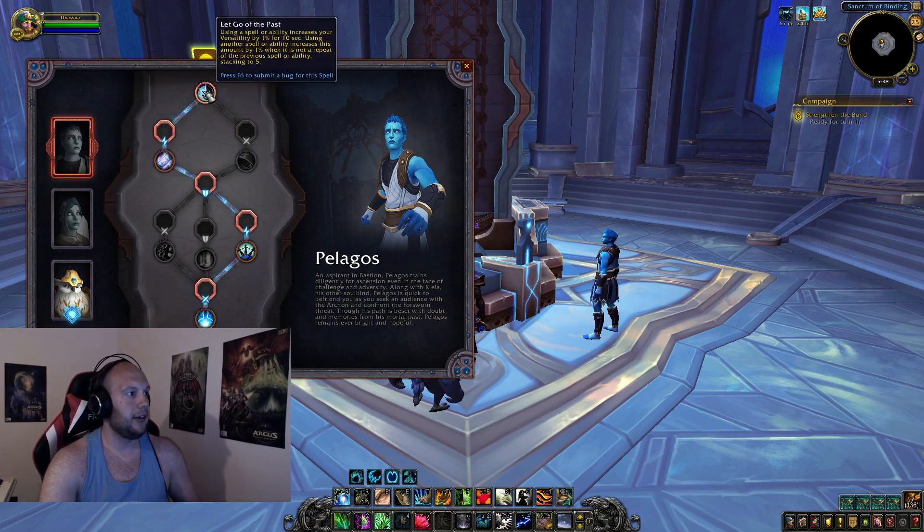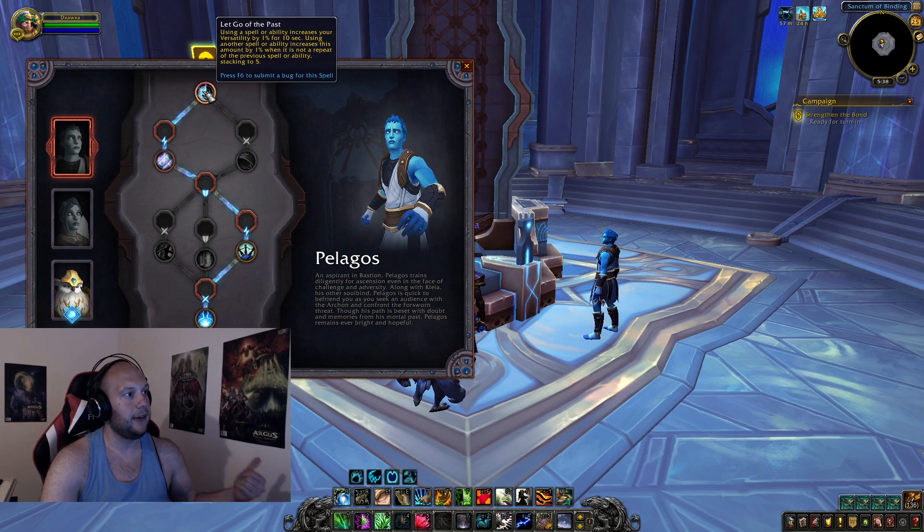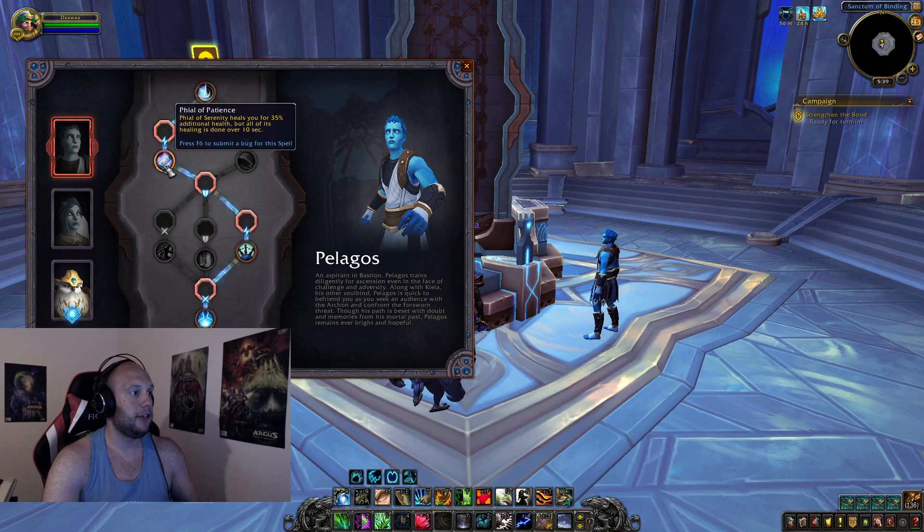Now within the talent trees of the Kyrian, we've got Pelagos on the first tier: using a spell or ability increases your versatility by 1% for 10 seconds, and using a different spell or ability increases the amount by 1% when it is not a repeat — a copy of hit combo. As a Restoration Druid, you have a lot of instant spells to weave, so it's not difficult to maintain this. It adds a lot of player agency; if you're playing well, you'll maintain it at the 5% mark for most of the game — a nice way to outplay other druids.